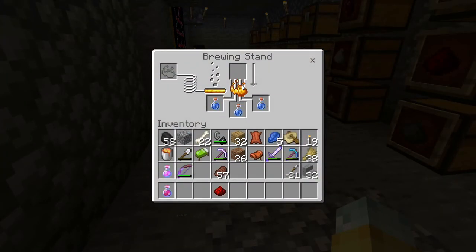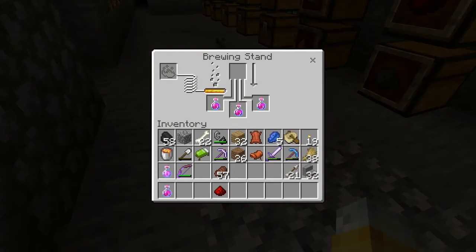Now let's talk about what you can do to these potions after you make them. Instead of getting just three minutes or the basic low amount of time, add some redstone to the potion and that'll amplify the amount of time you're going to get from these particular potions.